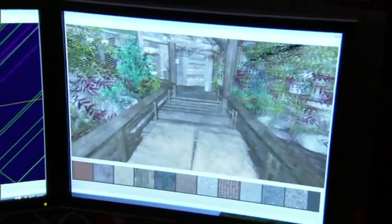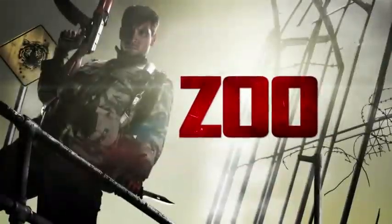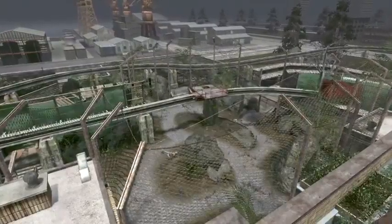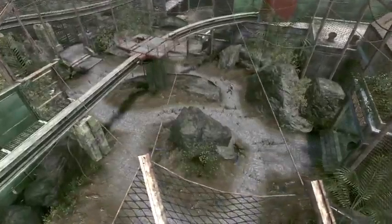With every map pack that we add to the game, it's very important to us that we provide a lot of variety to players. Zoo takes place in an abandoned Soviet zoo. It provides a lot of overwatch positions. There's a monorail that runs throughout the entire zoo. A good tip for Zoo would be to get on the monorail — if you can get up there, you can walk around most of the level. It's a great vantage point.